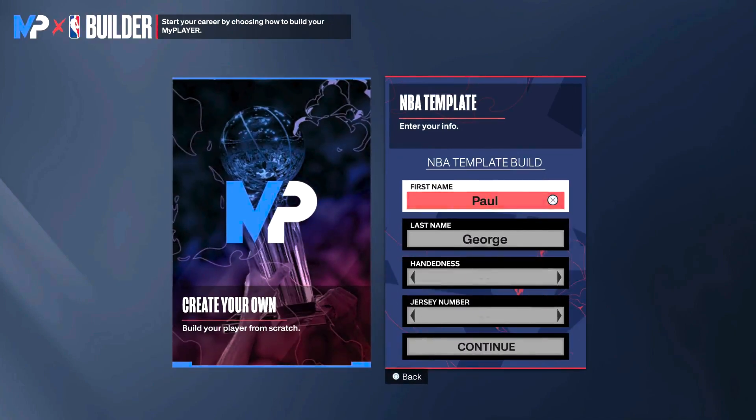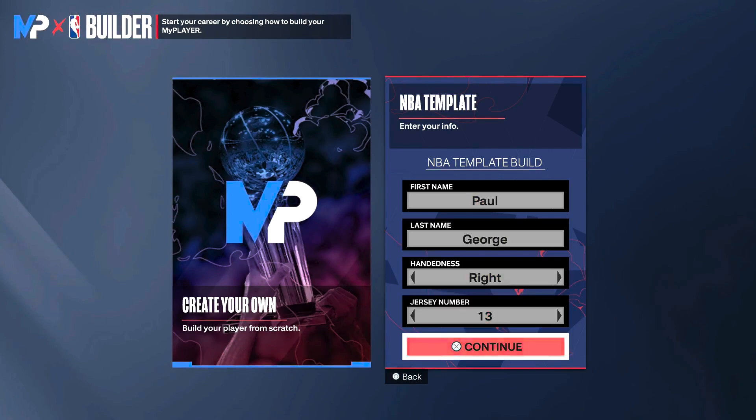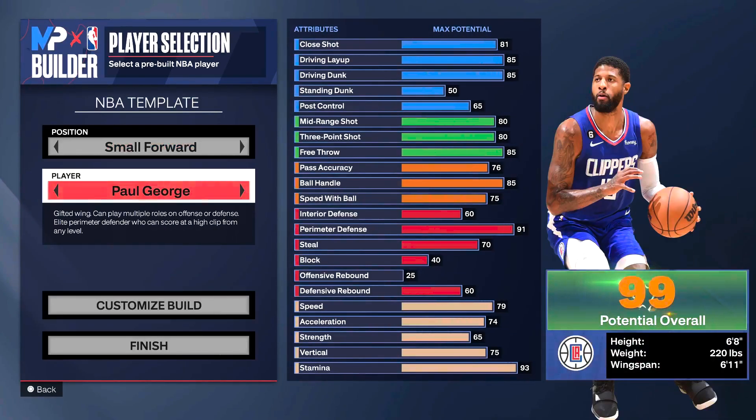What's up YouTube, it's your boy Alvin MB10 aka AMR10, and what I got for you today is some NBA 2K24 next-gen. As you can tell by the title, thumbnail, and what's on the screen, the video I have for you today is the best Paul George build in this game.